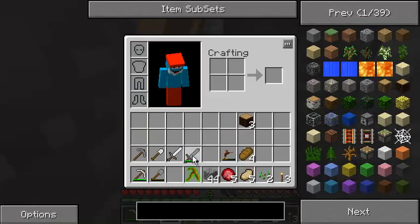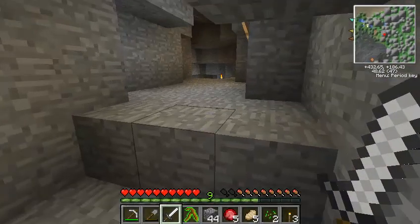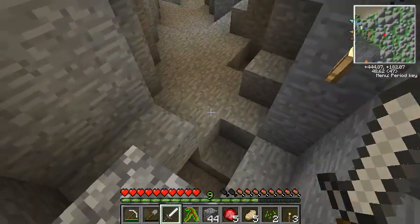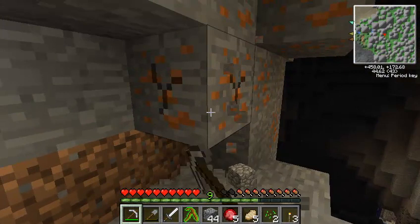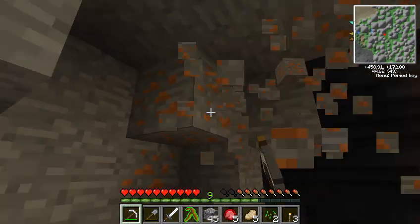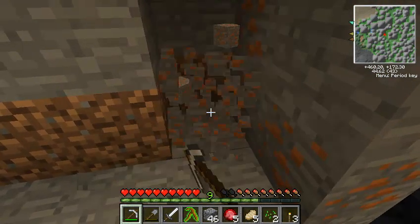Those rubies are going to come in really, really useful when creating tools. I want the iron sword please, if I can, because it's going to be very, very dangerous in these caves. I haven't actually explored them a whole great deal. And of course, I'm going to come down here with three torches.